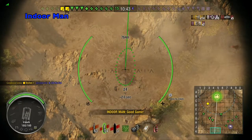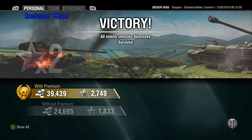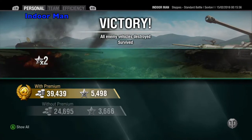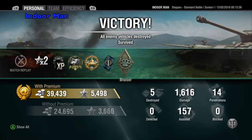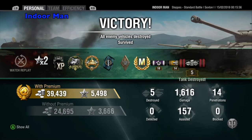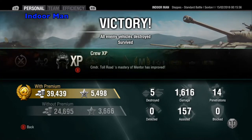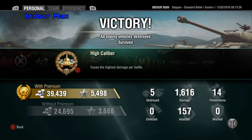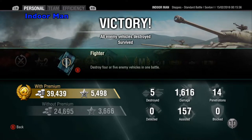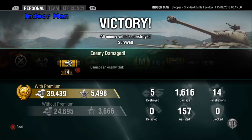Now let's check the post-game stats and see how I did. For this game, I managed to earn 39,000 silver without any multipliers, and 5,498 experience with a 2x daily bonus. I dealt 1,616 damage, assisted with 157 damage, and destroyed 5 enemies. This earned me High Caliber, Mastery Badge Ace Tanker, and a Gore's Medal, which is for causing damage 10 times the amount of your own hit points with an artillery.